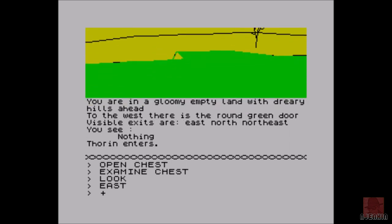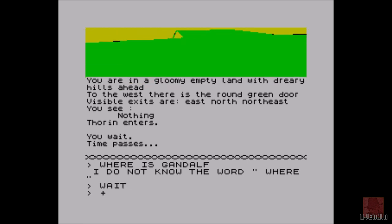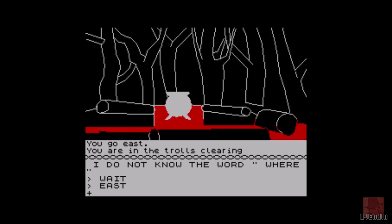I seem to remember as a kid being killed by some bulbous eyes somewhere. It's all about knowing where to go — east, north, or northwest. As I said, if you have completed this game let me know. It's all about learning, because the game doesn't come with instructions on what words are accepted and what aren't. A lot of this game is working out what words this text adventure would recognise. We're in the clearing.